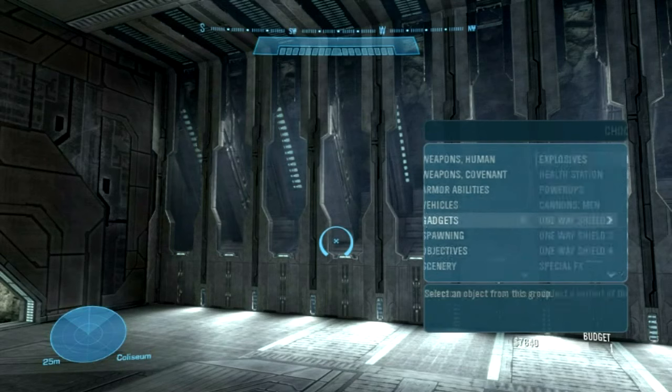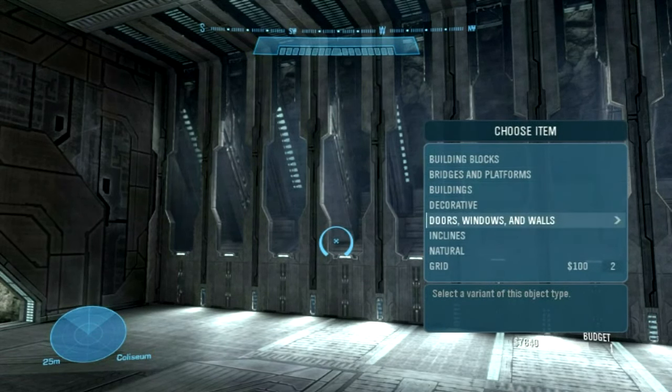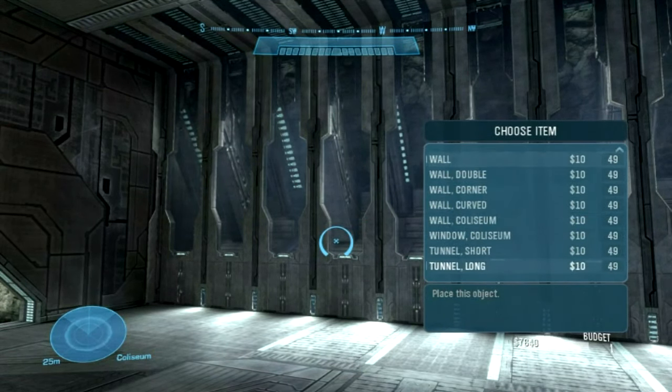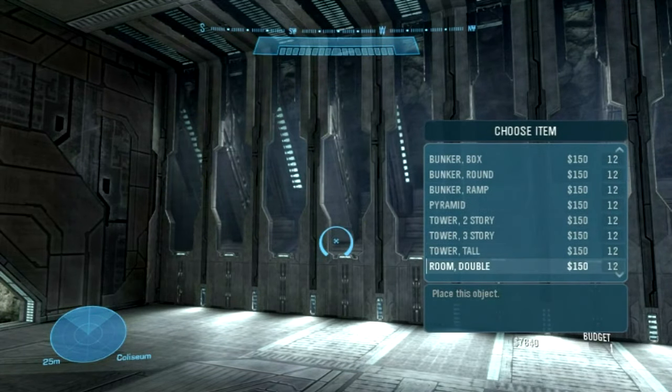What we're going to be showing you today is a user's guide to forge. We're going to show you things that are carried from Halo 3 and things that are new to Reach. This first bit here is basically showing you all the buildings and everything that are in Reach.